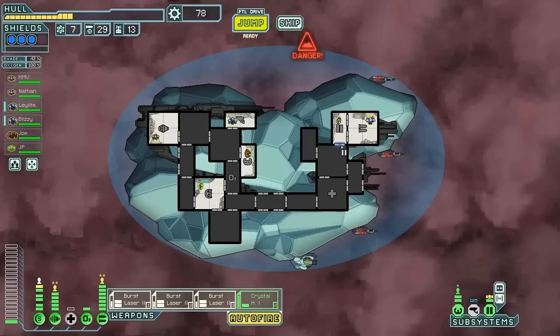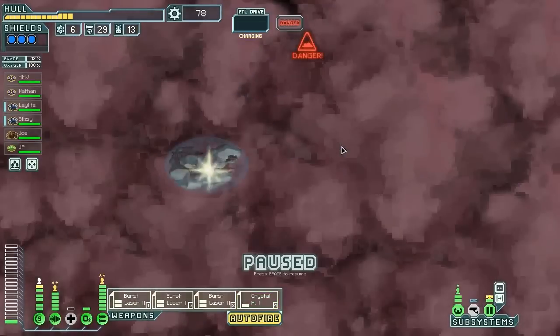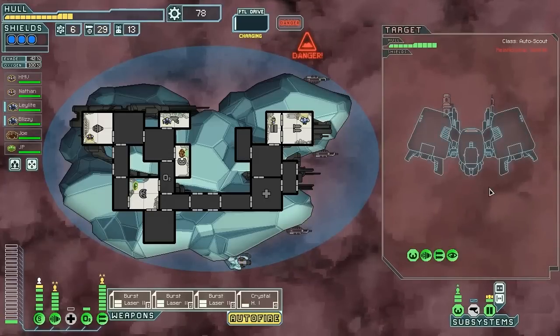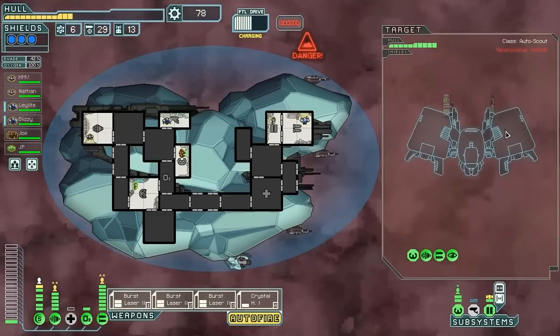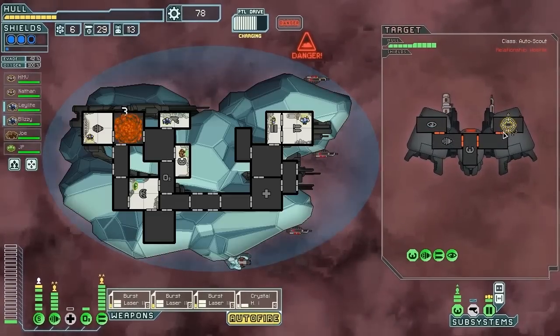We have one bonus power — I think we're just gonna hold on to it. We're at the point now where I'm starting to think about buying extra systems. Okay, this guy's annoying because he's gonna get that shot off probably. He doesn't have a level 1 cloak. We do have 42% dodge — I'm willing to go with that.